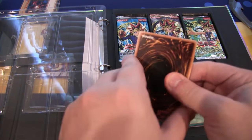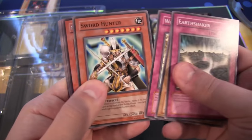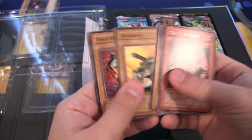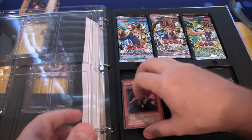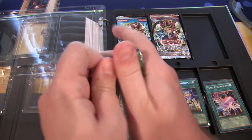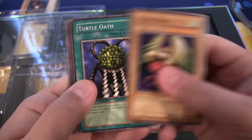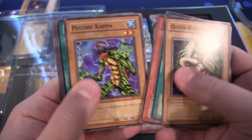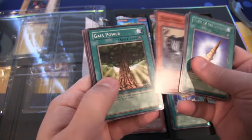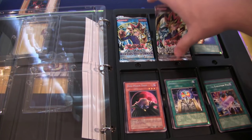Gagagigo - that card's awesome. Ojama Green. Pharaoh's Servants - another one I'd like to get a box of. Pretty much everything that's in here I want to get a box of. We have a Red Moon Baby, which is terrifying. Some Wishes - that's an annoying card in the game. We have Spell Ruler - you may also remember it as Magic Ruler. Turtle Oath - one of the best ritual monsters. Horn of the Unicorn, Guy Power - a lot of cool field spells. So far not any holos, hopefully that will change.